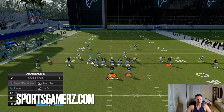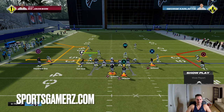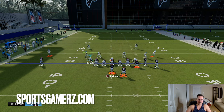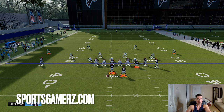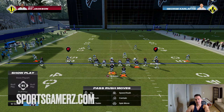Once I've determined they're in man or zone, now I'm trying to determine what type of zone they might be in. I'm looking at whether their DBs are baseline but pressed or backed up. When they're pressed, nine times out of ten if you see a pressed zone, most players will not press in cover two - because if you press in cover two, no matter what zone drop depth you have set to your flats, your flats are going to get ran by. So if I see a pressed zone, I'm thinking cover three or cover four.